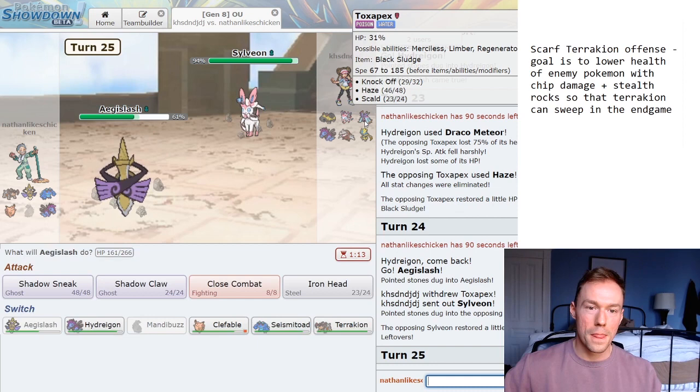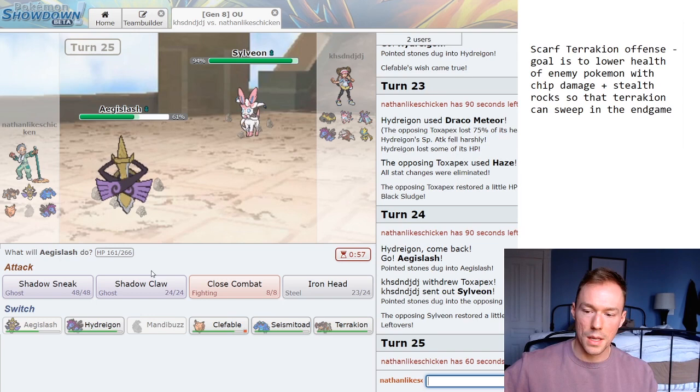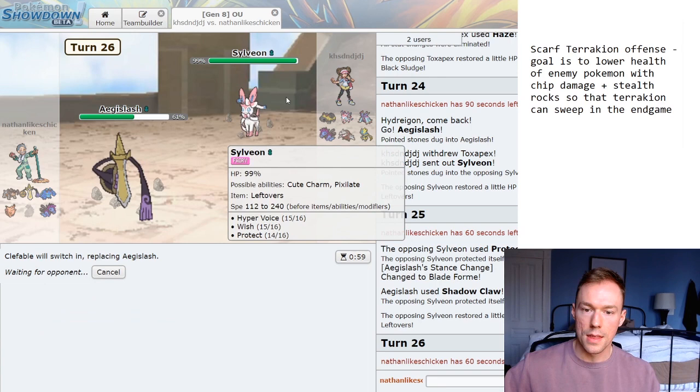I don't see any reason for him to stay in here — maybe if he wants a Knockoff. I'm going to double to Aegislash again on the Sylveon. Now that Toxapex is going to come back at 60%, I want to see how much a move would do against it. This is a bit risky, but I think I'm going to Shadow Claw predicting the Toxapex because I can still 2-KO it. Oh, he Protects — I knew that was going to happen. That was a mistake. That forces me to go to my Clefable because I don't want to eat a Mystical Fire.